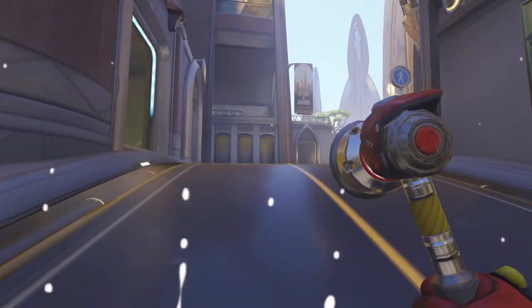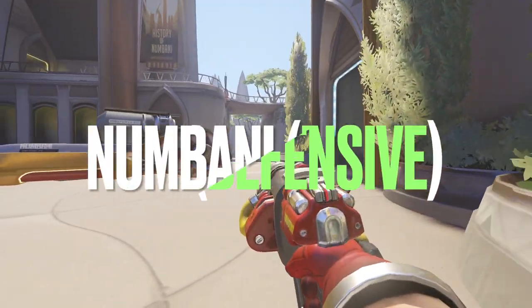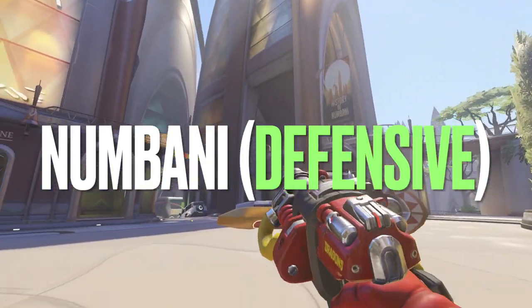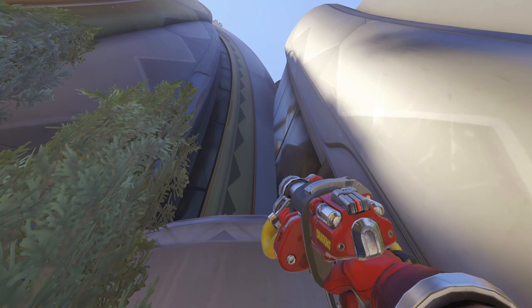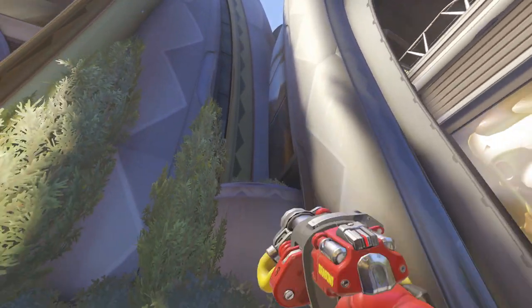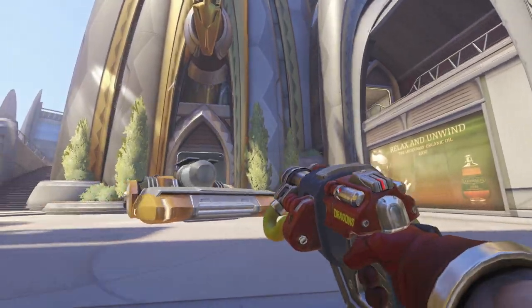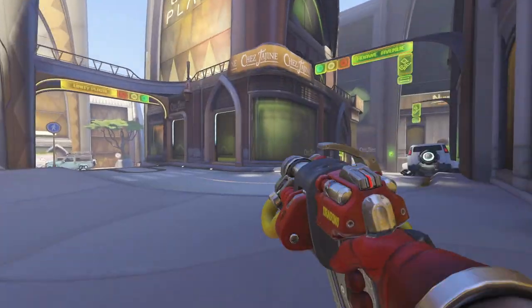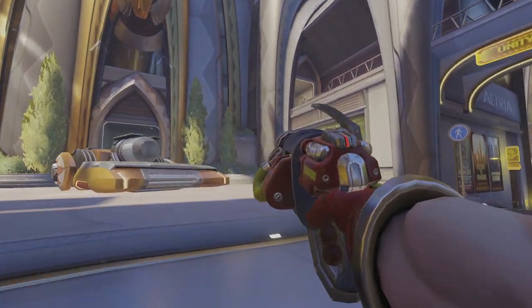And finally, we've got a turret spot on a map soon to be in rotation: Numbani. It was difficult to find a turret spot here, so I went with the OG for all you Overwatch 1 players. As a point contesting turret, you can throw it way back up top into these bushes for when they aggress quickly onto that point area. I hope you guys enjoyed these turret spots — leave a like for a part 2.